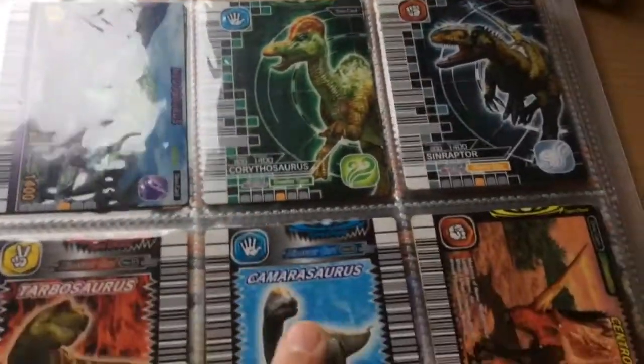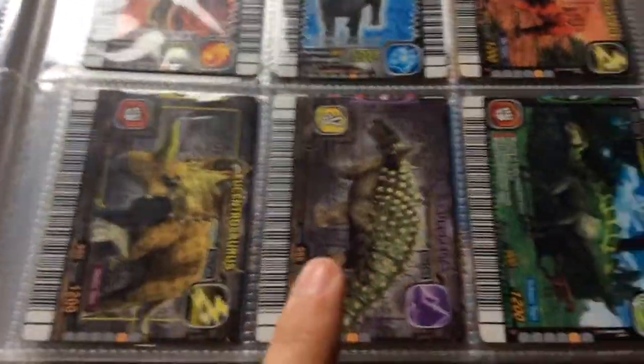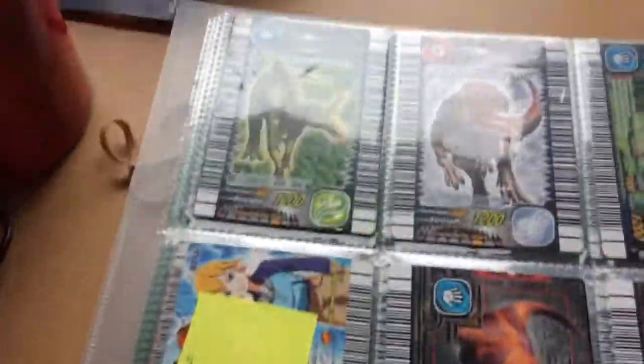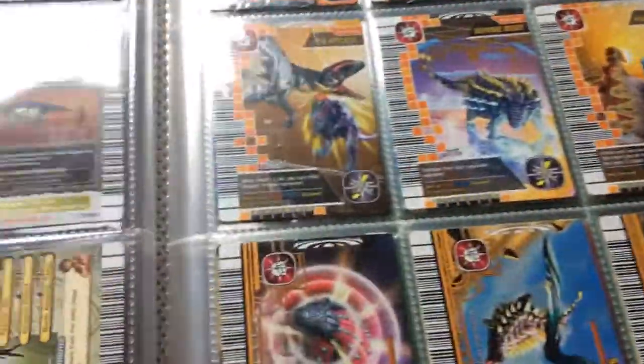All those are for trade. My Synraptor isn't for trade, and neither is my Fossil Synraptor. Fukuisaurus isn't for trade. Fukiraptor isn't for trade. And my Gorgosaurus is not for trade. Everything else is for trade.